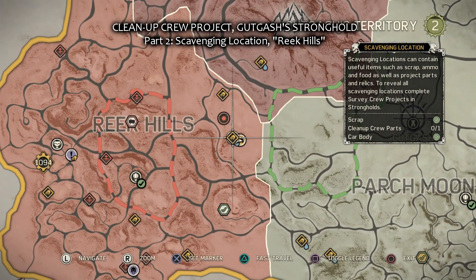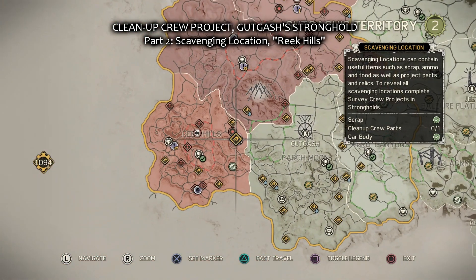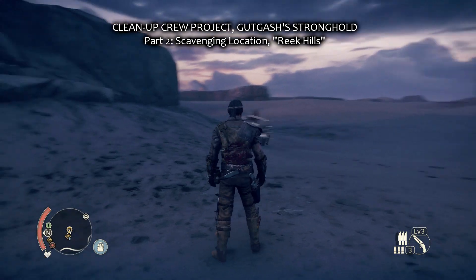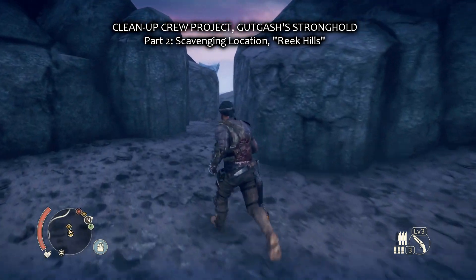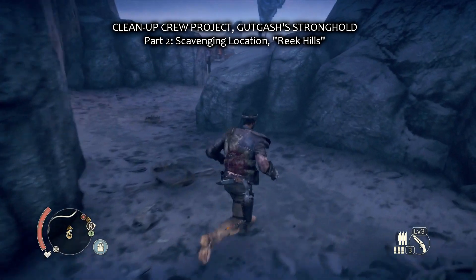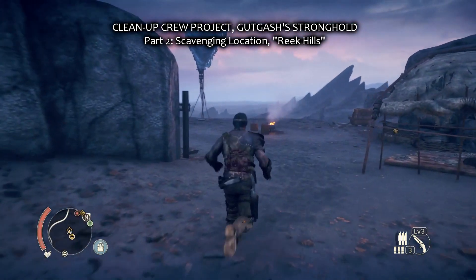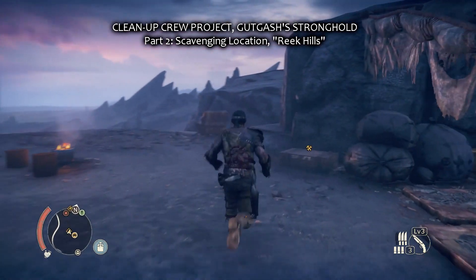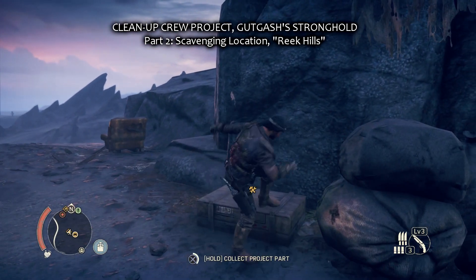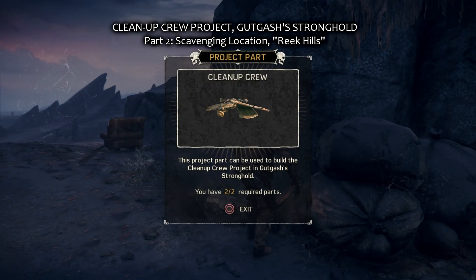Part two is in Reek Hills, also a scavenging location. And you have to go through here for a small gap in the wall. And that's number two.